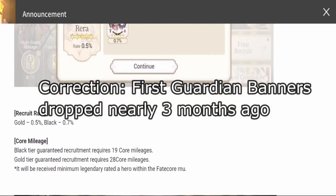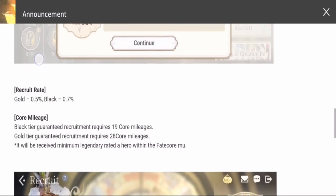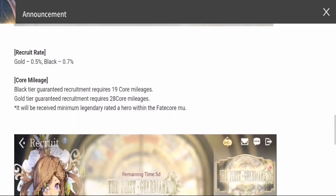The same percentages apply: for gold you'll have a 0.5% rate, and for black you'll have 0.7%. The core mileages are also the same — for black tier, guaranteed recruitment requires 19 core mileages, and for gold tier, guaranteed recruitment requires 28 core mileages.